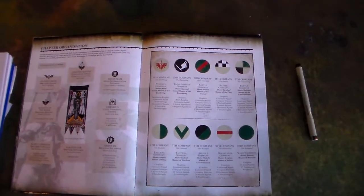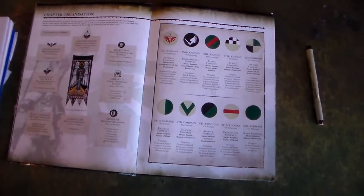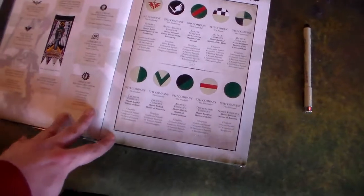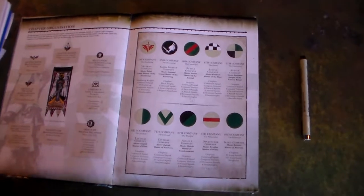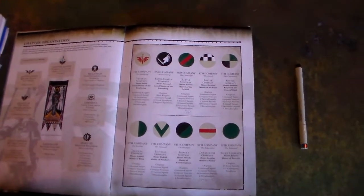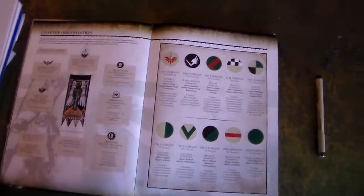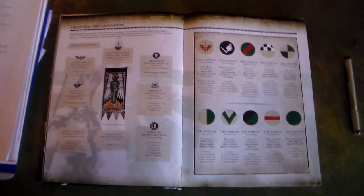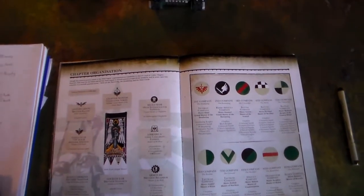Hi friends, welcome to another video. This one is on my Dark Angels — the chapter organization and what each battle company is made up of. This is from back in seventh edition; eighth edition came out last year. Anyway, this is what about 14,000 points, 753 power level of Dark Angels looks like.